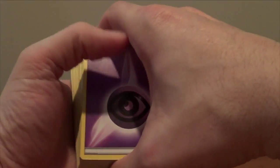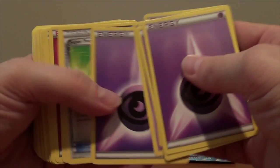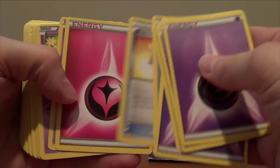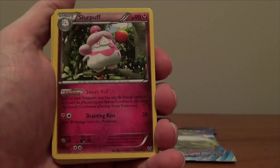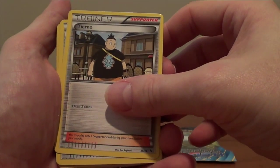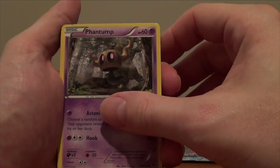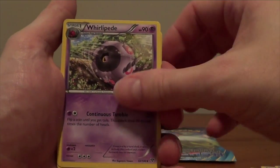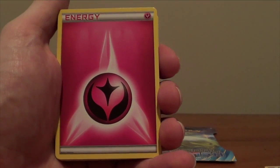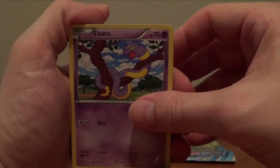Here's what comes in the box: energies, a Scolipede, another energy, a Super Potion, Professor's Letter, fairy energy, Phantump, Venipede, Swirlix, Jigglypuff, the other Xerneas — that's not holo — another energy, Slurpuff, Tierno, Roller Skates, Spritzee, fairy energy, Phantump, Great Ball, psychic energy, Pumpkaboo, Whirlipede, Doedeio, fairy energy, fairy energy, Professor Sycamore — which I guess is the new version of Professor Juniper. That's what I'm learning anyway.